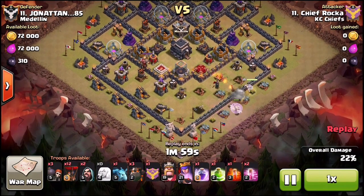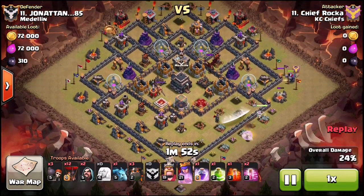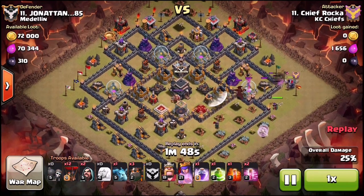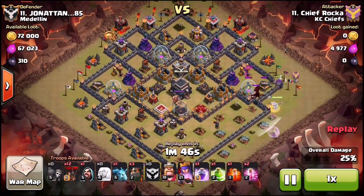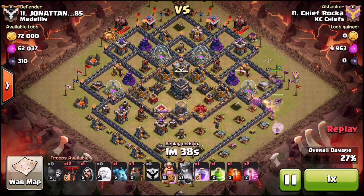You can see the queen is now walking up top, and this is a LaLoon back portion on the queen walk. A lot of times the queen walks you see nowadays are mostly hogs — they walk the queen up and then do a surgical hog — but it's becoming more popular to do the LaLoon portion on the back side, so that's what he does.